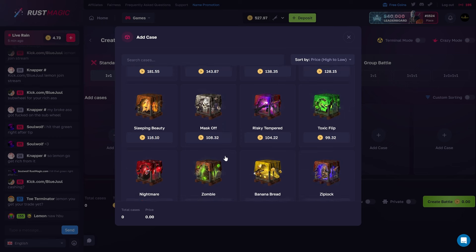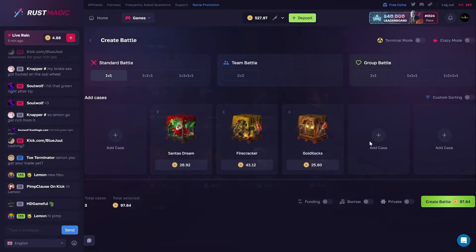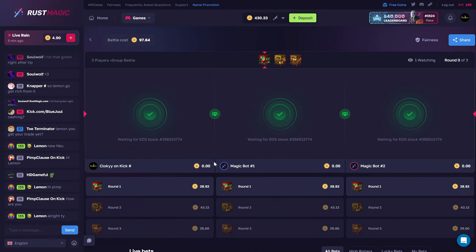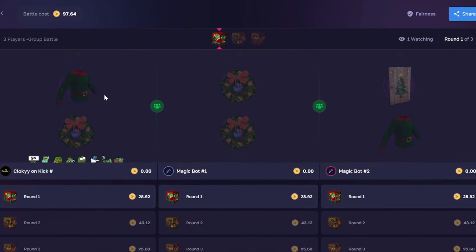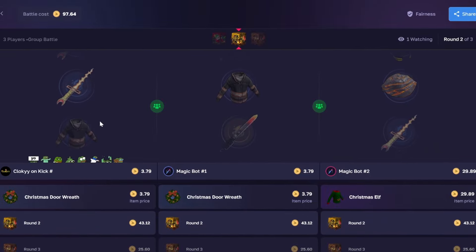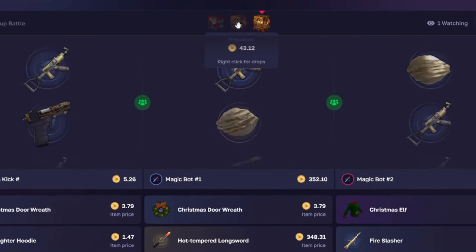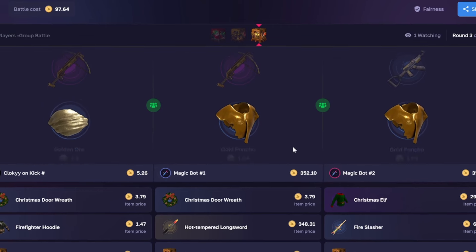Why don't we go with a little three-way battle. We'll go Santa's Dream, Firecracker, and Goldilocks — three-way hundred dollar battle. Come on, second battle ever on Rust Magic, can we win it again? Nope. Three hundred and fifty dollars — three percent chance for that. That's cooked, we're done.